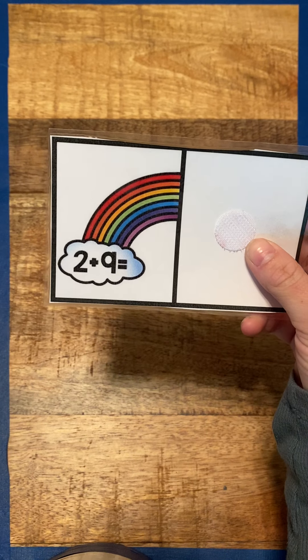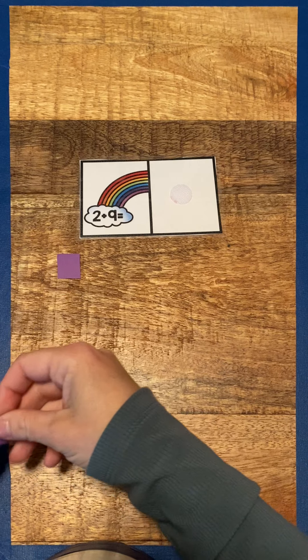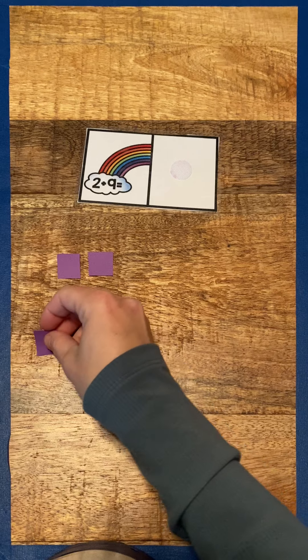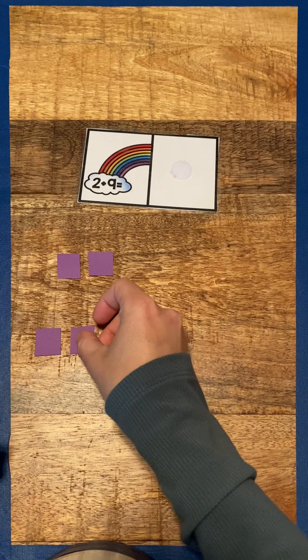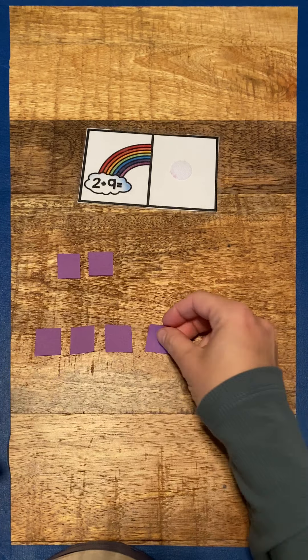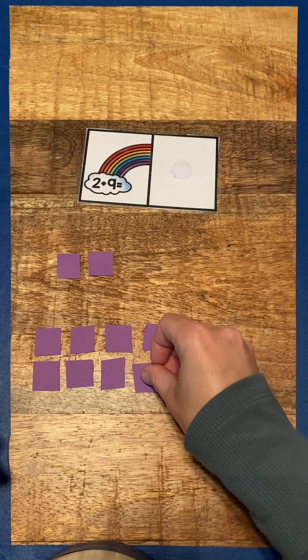So this first one says two plus nine. So we need to count one, two, plus nine. So one, two, three, four, five, six, seven, eight, nine.